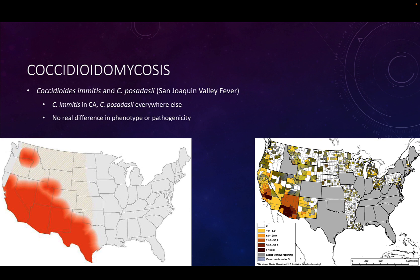We see immitis in California and the other species everywhere else. We really don't see much of a difference between what the fungi look like depending on the species, or in pathogenicity. They're both pretty equal in terms of the disease they cause and the severity of disease.